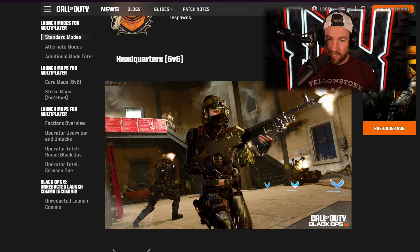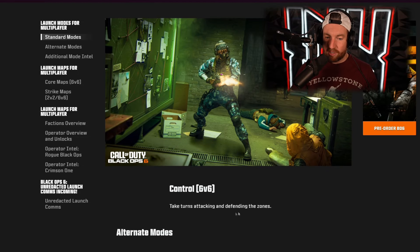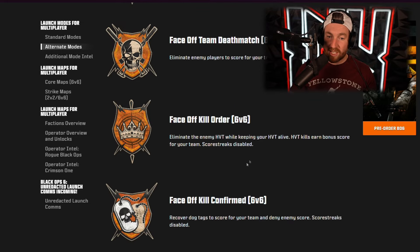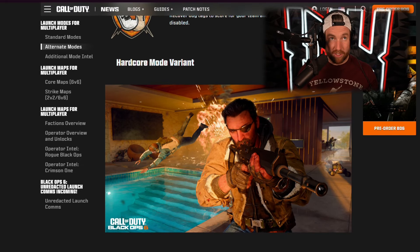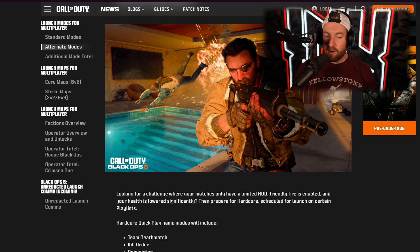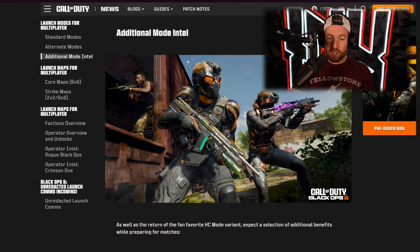Headquarters is six versus six. Kill order is the mode from the beta where you have the high value target — it's a returning mode where you take turns attacking and defending zones. Then we have the face-off modes on the small maps: face-off domination, face-off team deathmatch, face-off kill order, and face-off kill confirmed. If you are a hardcore player, we are getting hardcore at launch on playlists including team deathmatch, kill order, domination, hardpoint, search and destroy, kill confirmed, free for all, and face-off mosh pit — with a limited HUD, friendly fire enabled, and health lowered significantly.